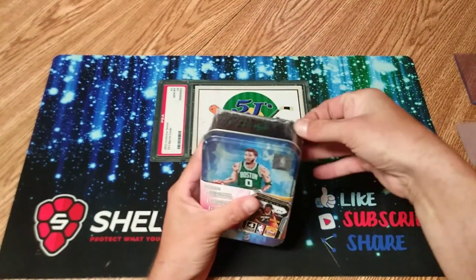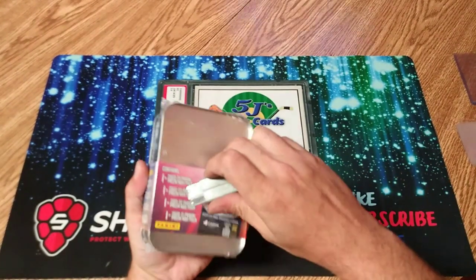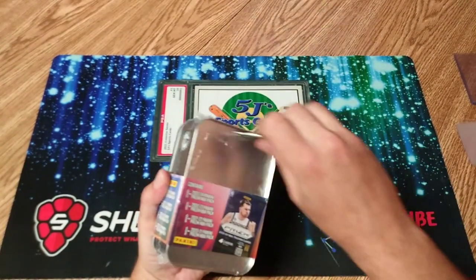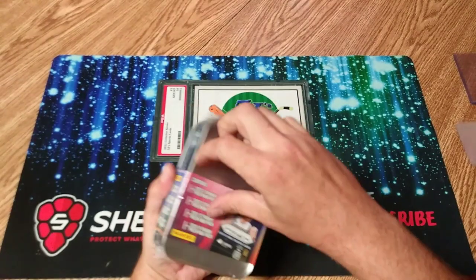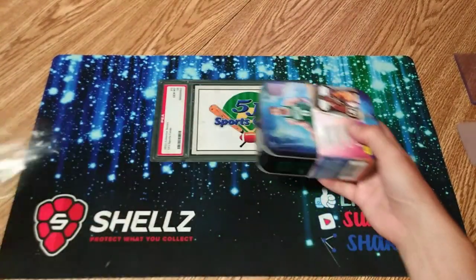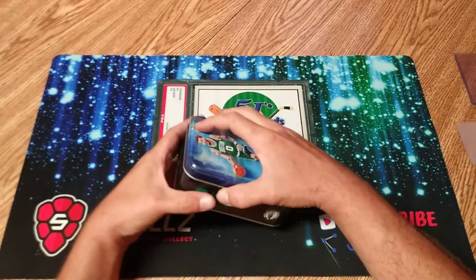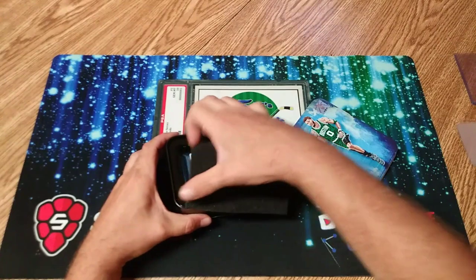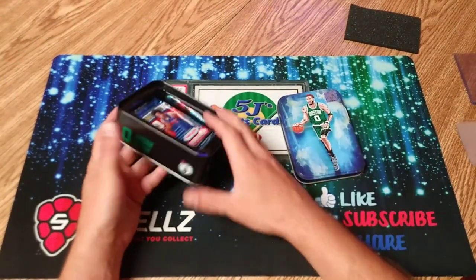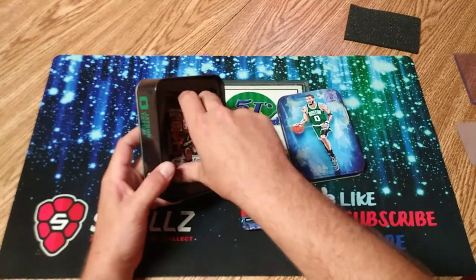We're gonna get into it right away. These four packs are retail packs, so I believe the only things we can really chase in these are the pink pulsers — I believe numbered to 47 — and then there are autographs in here as well. I had got the Jason Tatum one.